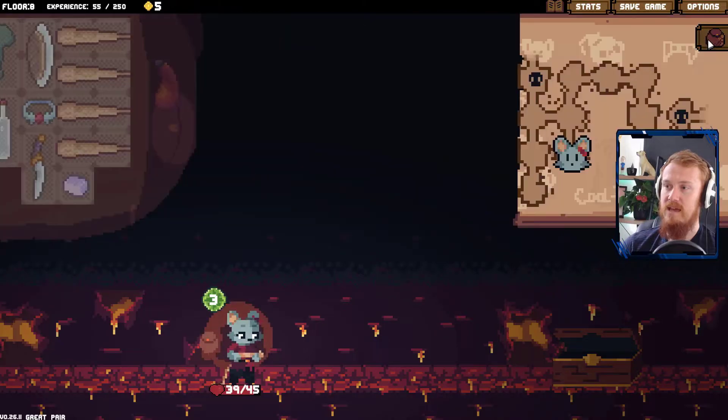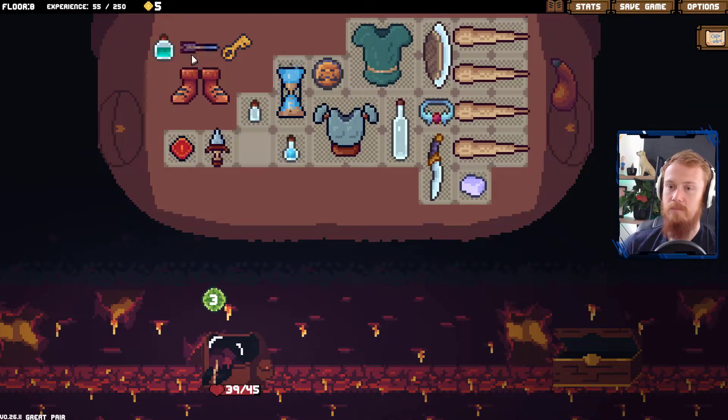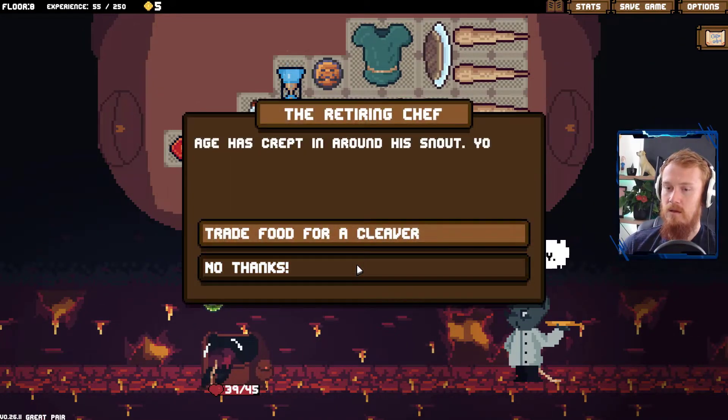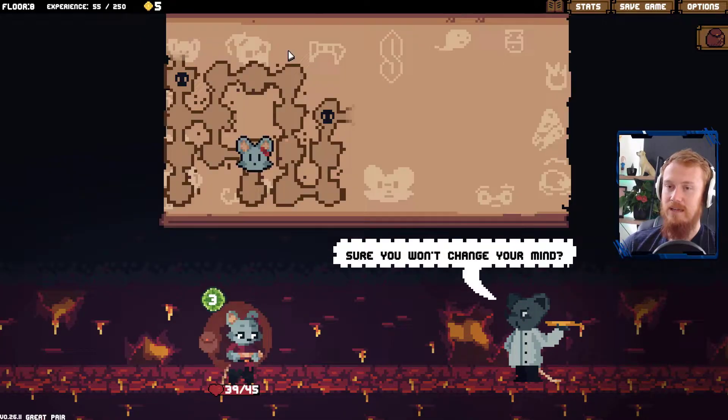Extra water flask. Do we have somewhere to head into with a key? Not just yet. Why don't we get rid of our liquid armor? Why don't we pop in our key there for later? The water flask is interesting, but we can't really justify it, can we? We need food for a cleaver — no thank you.